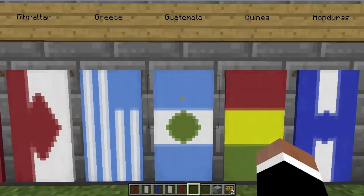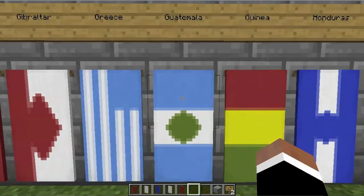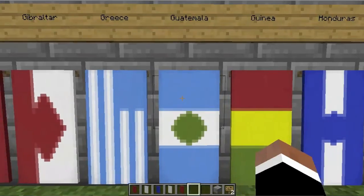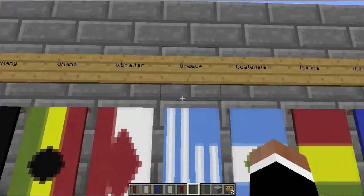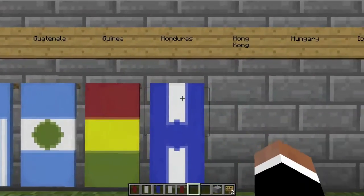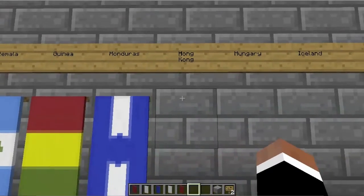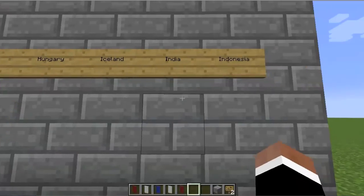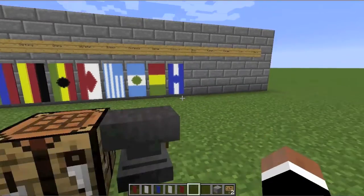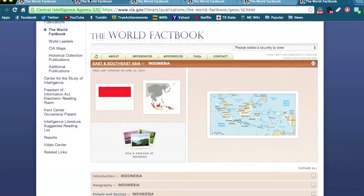Hello everybody, welcome back to another episode of the Minecraft Flags of the World project. The flags we did last episode were Gibraltar, Greece, Guatemala, Guinea, and Honduras. The flags we're going to make today are Hong Kong, Hungary, Iceland, India, and Indonesia. Let's start with the first country on our list, which is Hong Kong.